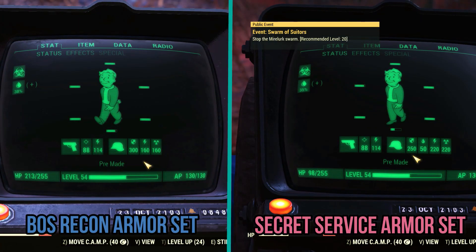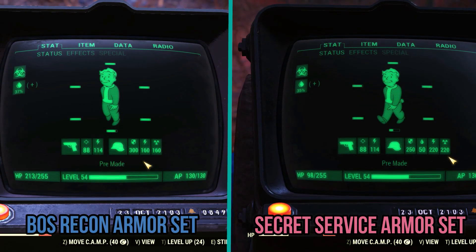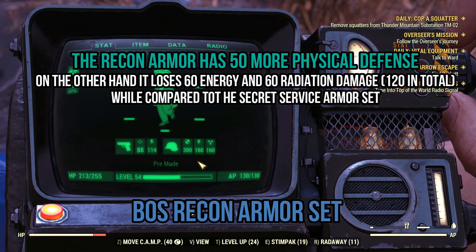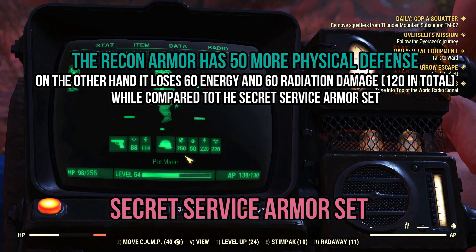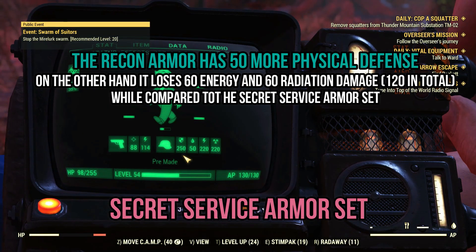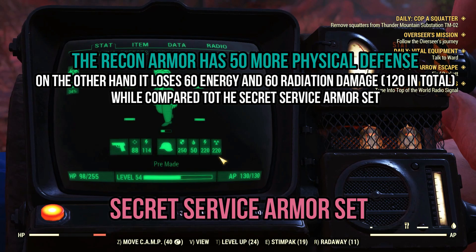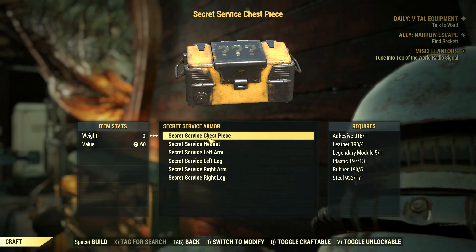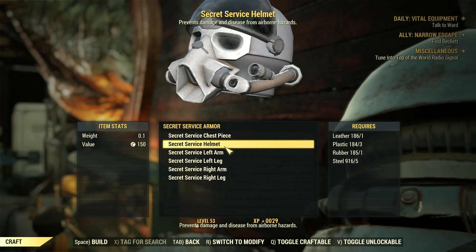Looking at base stats side by side, the difference is not much. The Recon Armor has superior physical defense — 50 more per set to be precise. However, it has 60 less radiation and energy defense, so in total it gives you 50 more physical defense but removes 120 defense across radiation and energy together. This trade-off might sound strange just looking at the numbers — you lose double the defense just for some more physical in return. It really doesn't seem worth the trade-off based on numbers alone, but it's always wise to see how the numbers translate into actual gameplay.